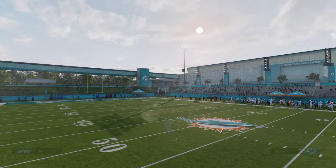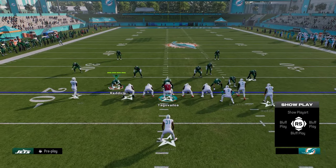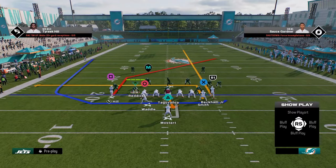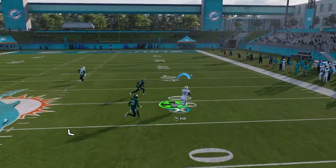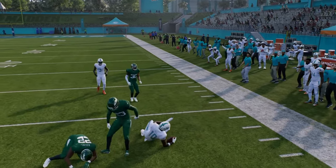All you have to do to set this play up is just in-route your tight end and streak your slot. Then you can literally just run the cheap motion where he's going to get kind of a speed burst off the line of scrimmage, and then you have that nice sharp cutting post. A lot of these cheap motion plays actually have really good routes this year.